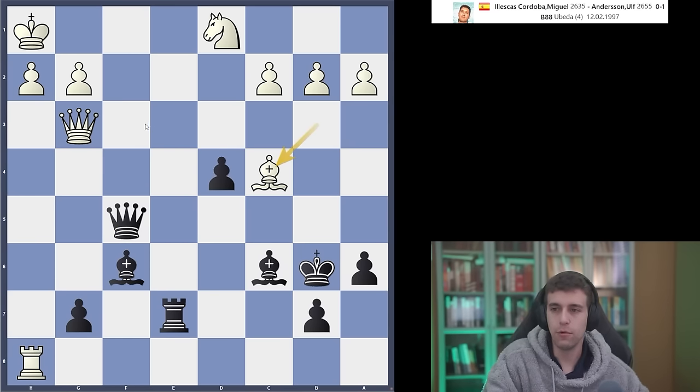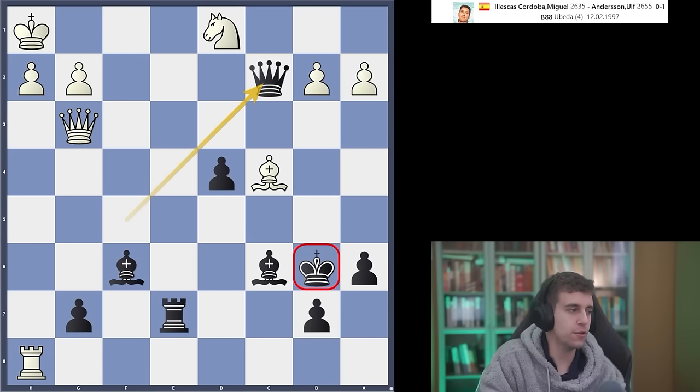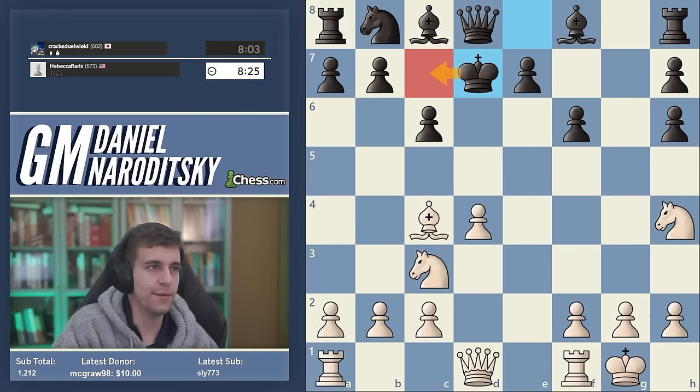Black wins easily once the king gets to safety, ending on b6 — a mind-boggling thought. Hopefully that's a suitable illustration: just because the king is running doesn't mean the game is nearing its conclusion. You have to be careful to cut off the escape routes of the king.